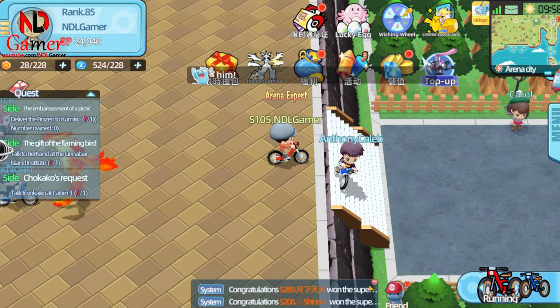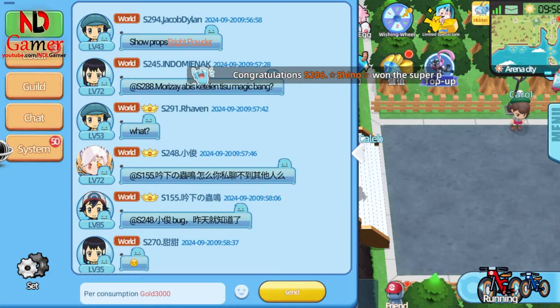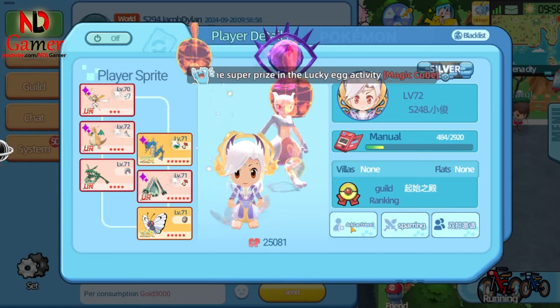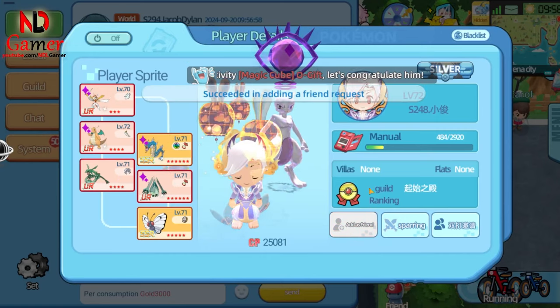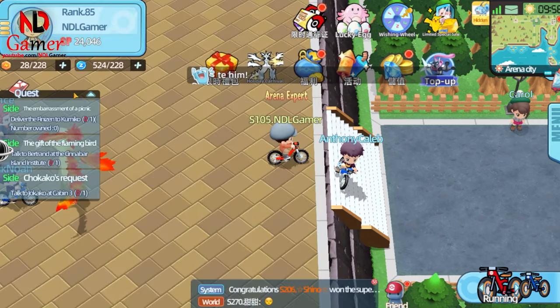Now you can add friends across servers. All you have to do is click on someone who's messaging you and press Add Friend. If I remember correctly, this feature wasn't available before, as cross-server friend requests weren't allowed.